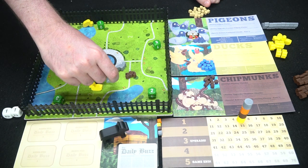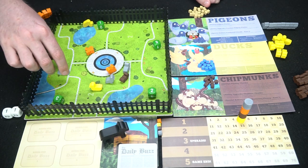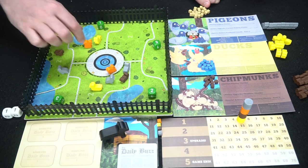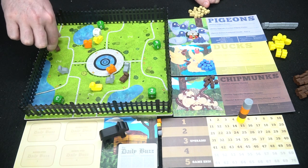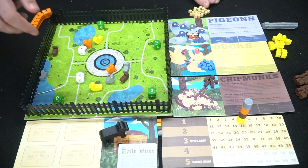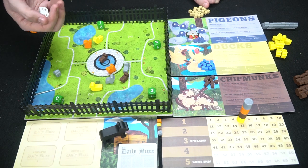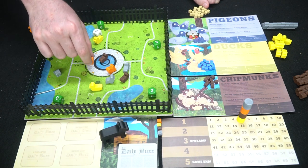You check where each critter lands by where its head is — that's where it counts. Then you check for skirmishes, which happen when critters are in the same area. You roll off the skirmishes and send the loser packing. For example, if a pigeon rolled a two and a squirrel rolled a one, the squirrel goes back to the middle.